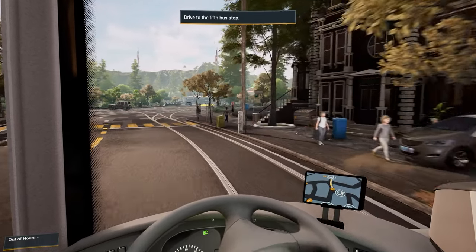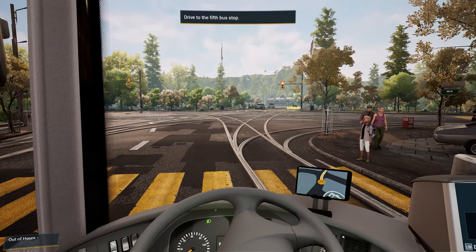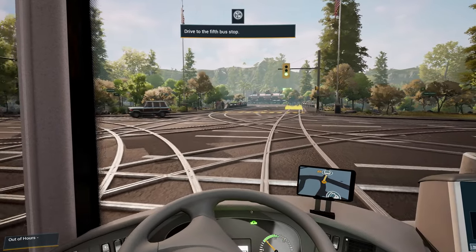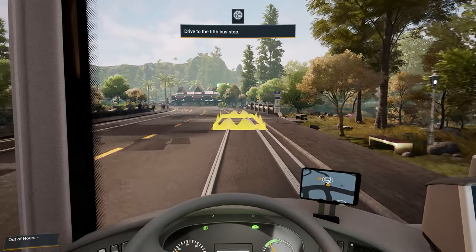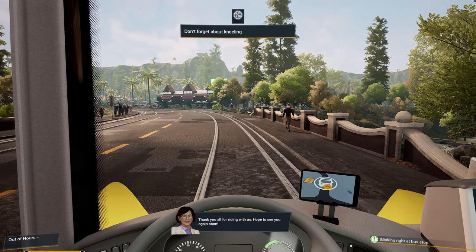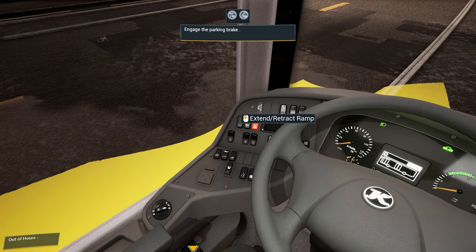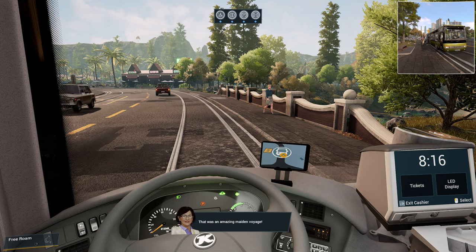Honestly I'm really not sure what they expect me to do about these potholes because they're kind of just there. I guess better safe than sorry. Look at all these tram tracks — what's the point in having a bus company if there's all these trams about? All right, that's the last stop for today. Thank you all for riding with us — hope to see you again soon. Ash will need the ramp again to get off the bus. Let's get the door closed — parking brake on first. There he goes. Bye Ash, mate — that was an amazing maiden voyage.